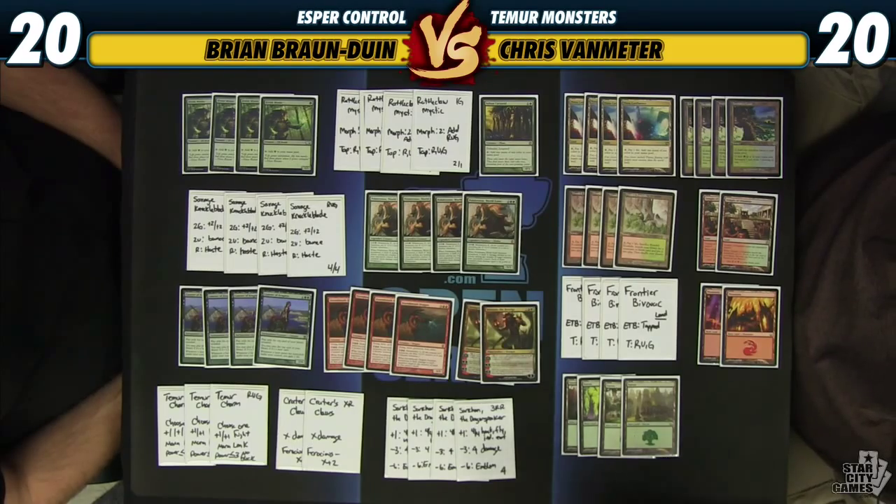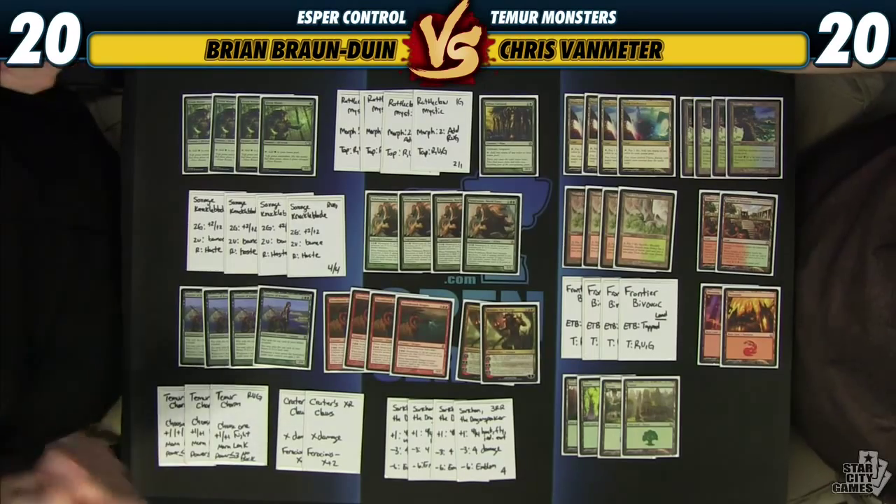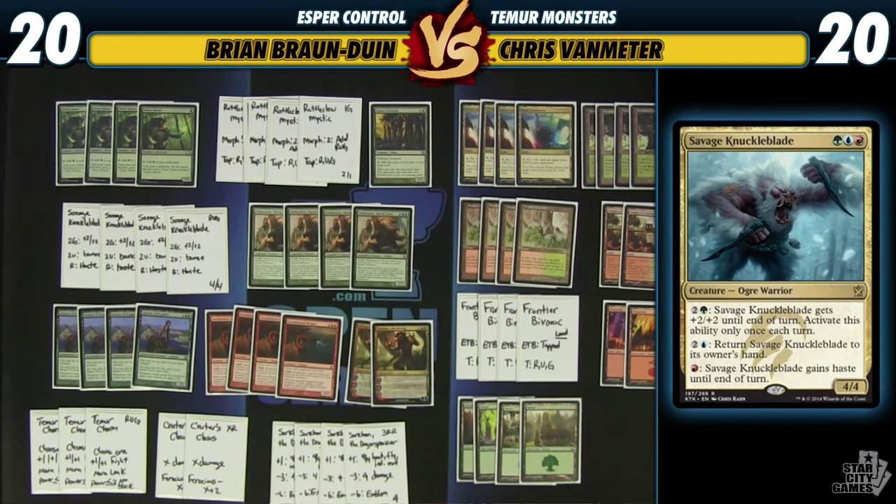It's primarily because of one card, and that is Savage Knuckleblade. He is very under-costed for his abilities — a three-mana 4/4 that you can pump, bounce, or give haste. He just does everything you need him to do, and the goal is to get him in play as early as possible and pummel our opponents.